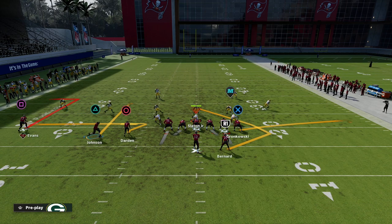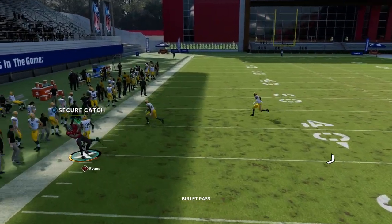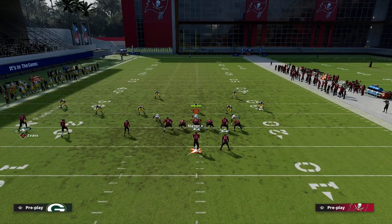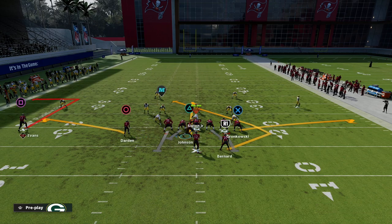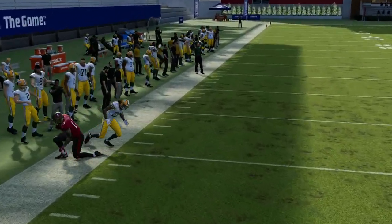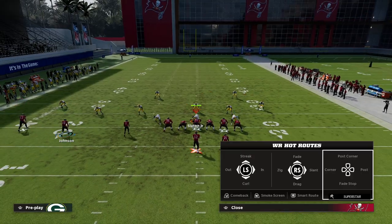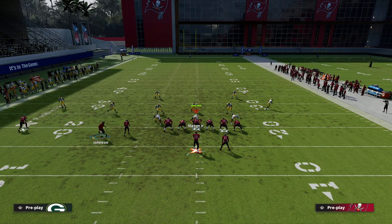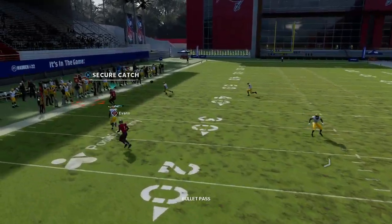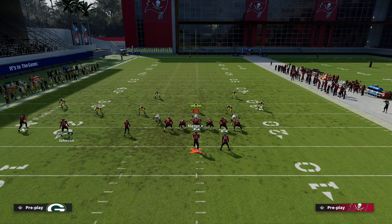For the slot receiver, you can put him on a flat route or a zig — I like the zig because it helps with shaded man coverage. What you'll see is if they don't have a good zone, this out route is going to get wide open quickly to the outside. On a first and ten, you're just going to throw an outside pass lead against cover four — very consistent. Now if they have hard flats, one benefit of this concept is that when you motion the triangle receiver, it sucks in the zone. He's going to guard the flat but not that out route every single time.